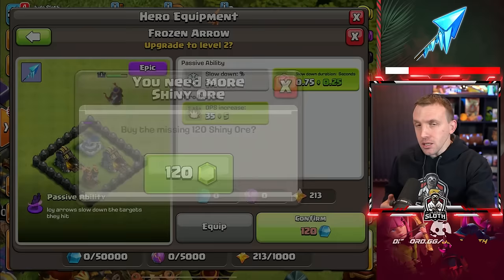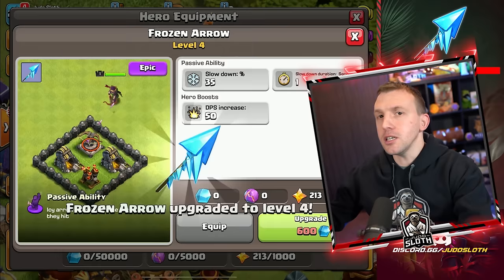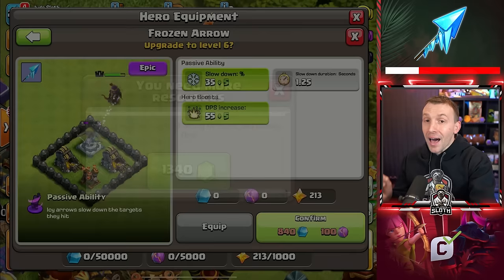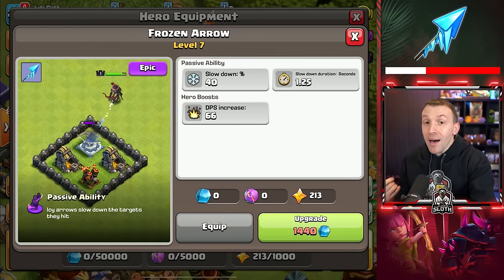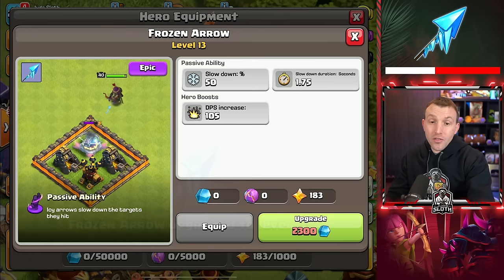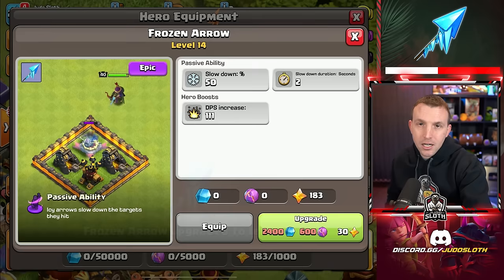Even with that caution, I still think the Frozen Arrow is the best piece of equipment for your Archer Queen, just like the Epic Giant Gauntlet is for the Barbarian King. Every three levels of the Frozen Arrow, you get an extra 5% slowdown. Now, this is a passive ability. Active abilities — such as the Invisibility Vial — only occur when you actually press the ability or it goes off automatically. Passive abilities — such as the Frozen Arrow — are active throughout the entire attack. So every time your Queen fires, she is slowing down the defense or even Clan Castle troops she's attacking. Passive abilities can often give you greater benefits. This is separate from the Hero Boost, which is also active throughout the entire attack — but it's important you know the difference between an active and a passive ability.